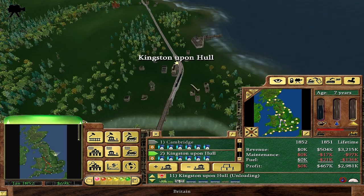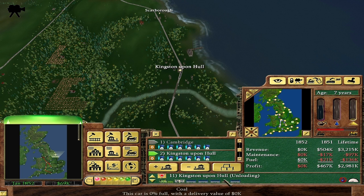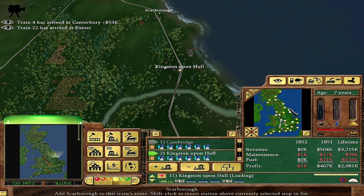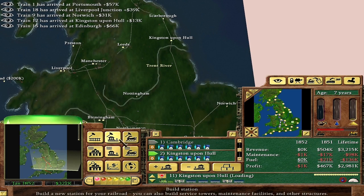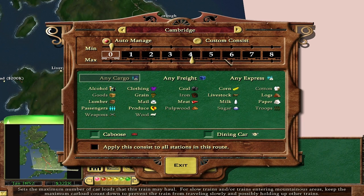This Cambridge to Kingston train is probably making pretty good money as well, just because you have to use that connection to get anywhere. Let's give it a couple ticks and see how much stuff is coming down from Kingston. Maybe I'll add a train or two here, just to keep the goods flowing. That's pretty high - pretty good. So I'll double the Cambridge to Kingston route, add the opposite direction, keep the goods flowing.